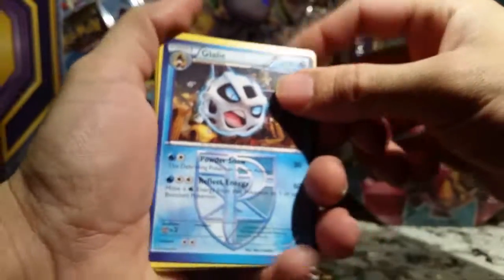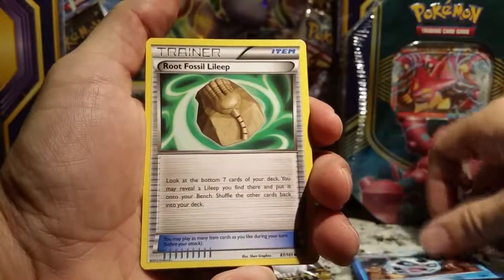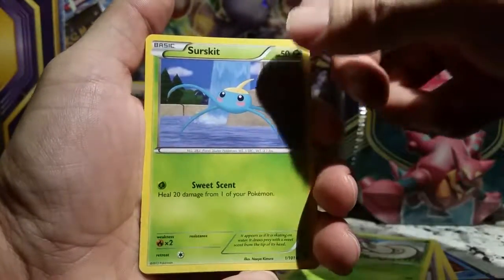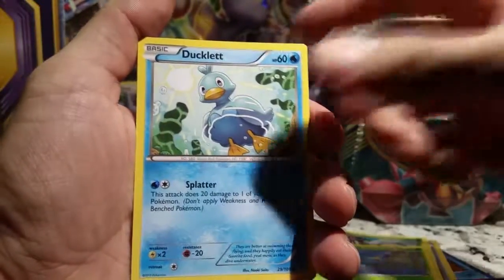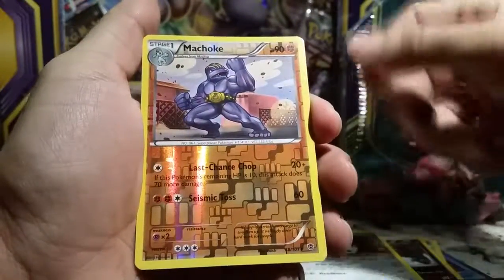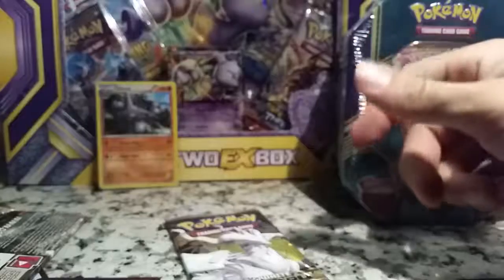Same with Plasma Blast - I'll keep this code card for myself since I don't have any from that set. So we've got Team Plasma's Glacli, Root Fossil Lileep, Pokémon Catcher, Shieldon, Surskit, Ducklett - that's actually a really nice perspective seeing from underwater, very nice. Houndour, Archen, reverse is Machoke, and the rare is Klinklang. Nothing really too major there.